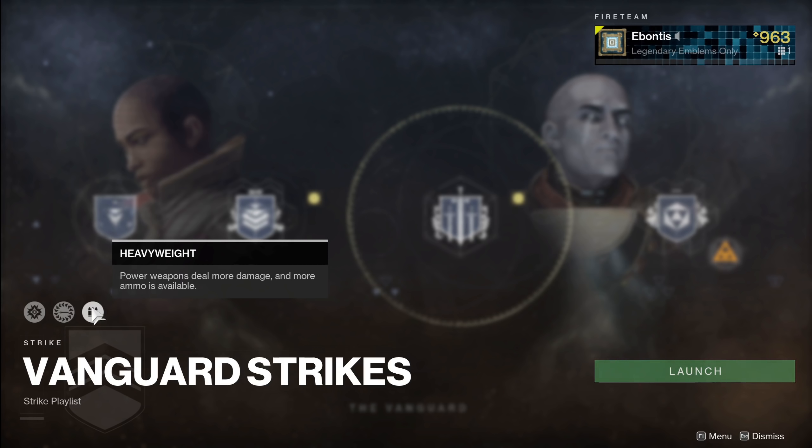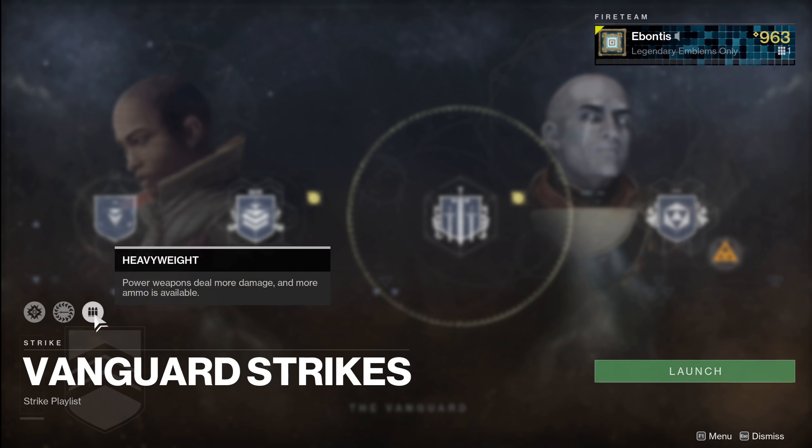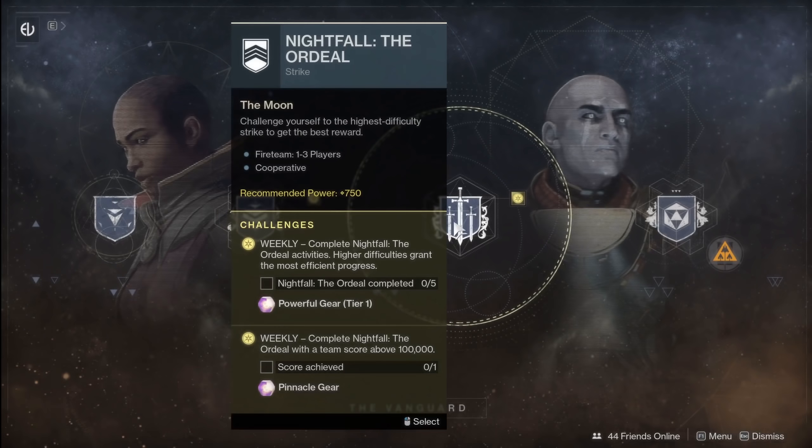Hello Guardians, it is Ebontus here and we are back for the final three weeks of Season of the Undying. It is November 19th, we've got a new activity or at least a slight change to one. You've got three weeks left to work on your pinnacles, triumphs, or anything of that nature. Let's see what we've got for activities for the week and our powerful gear.